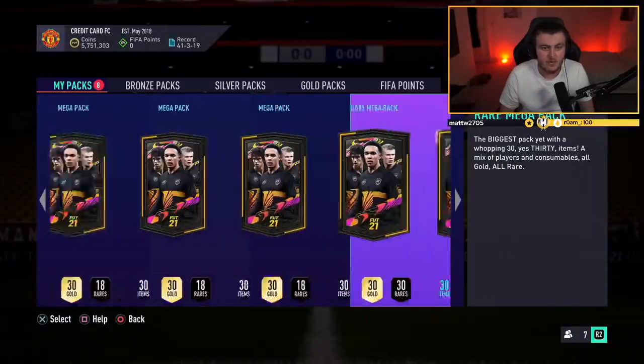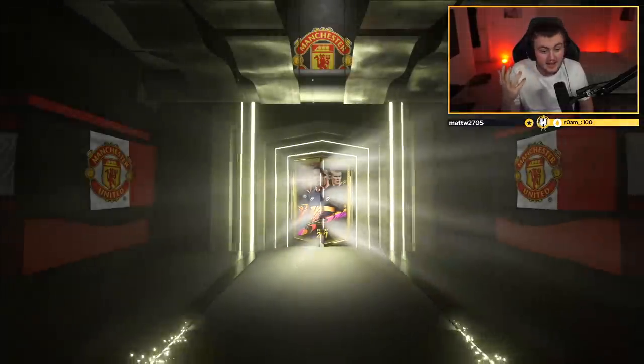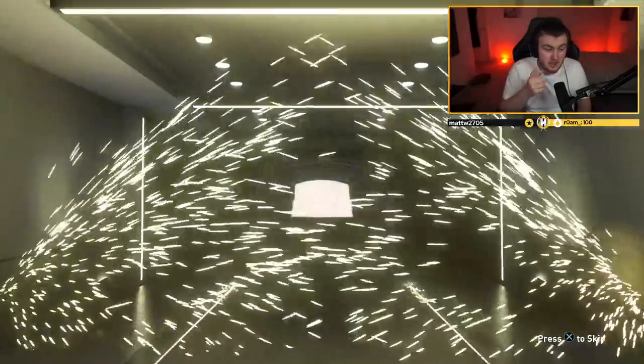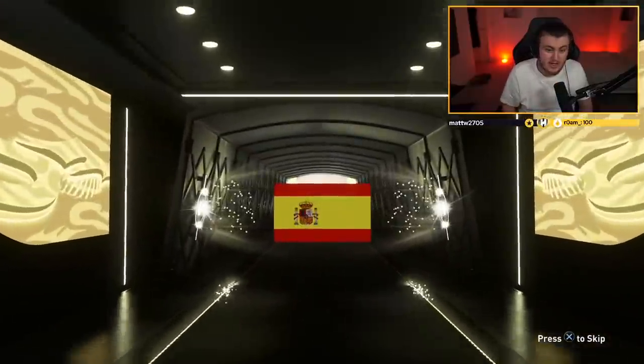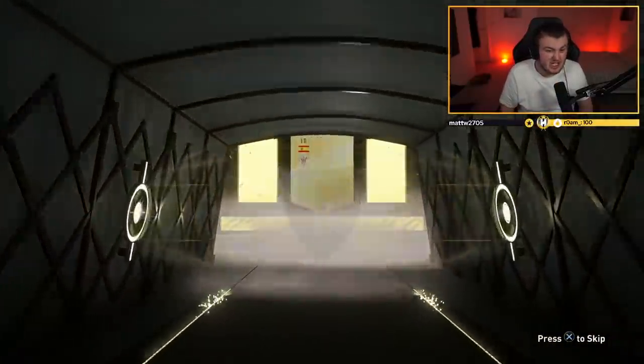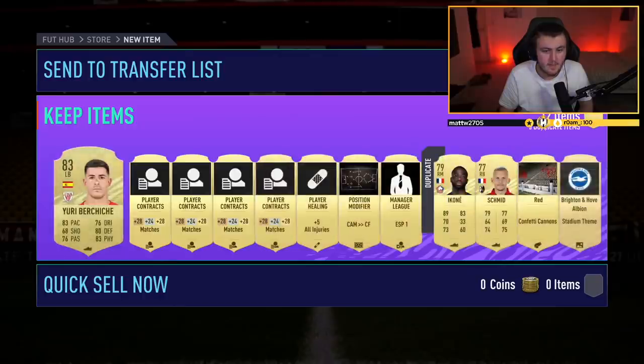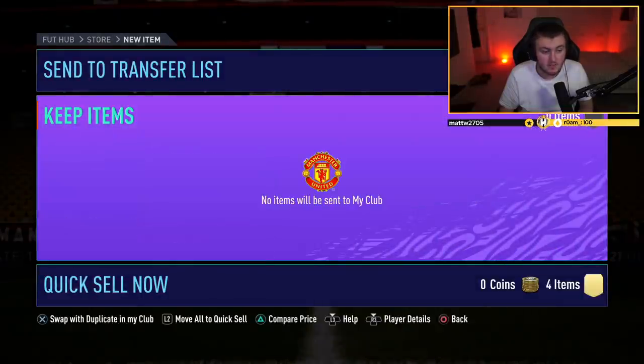We're going to start off with the Rare Golds — not my favorite packs, cannot lie. We're looking for anything decent: decent boards, decent walkouts, anything would be fantastic. First pack's a board — good start. It's going to be a Spanish left back, Yuri Bericiche. I think he's got about 3k value. These are untradeable, but we'll take it. I'll store it in the club. I don't actually have a duplicate of him — that's not bad.